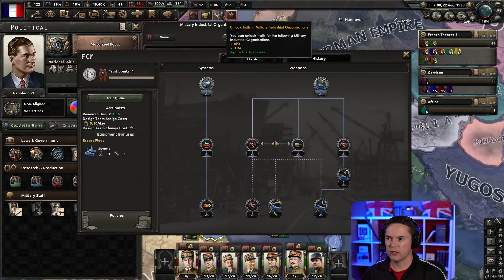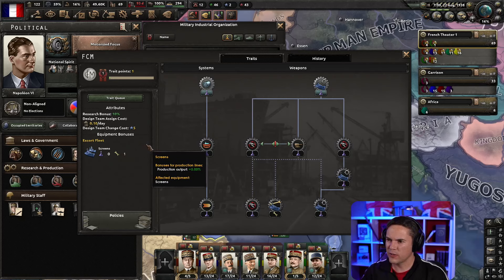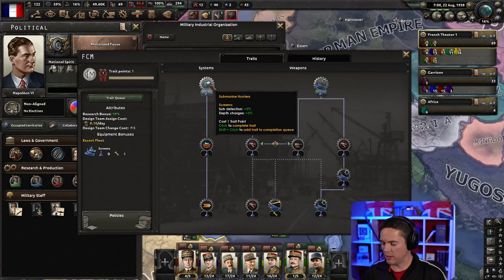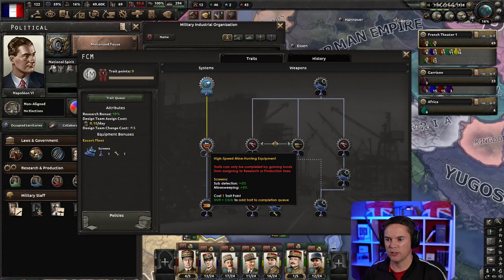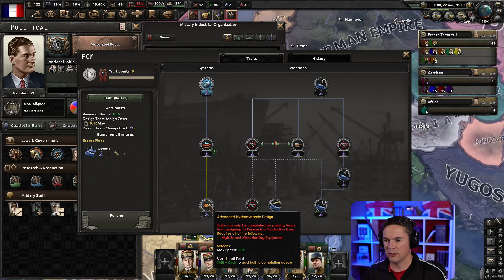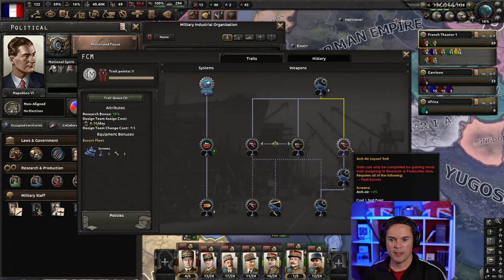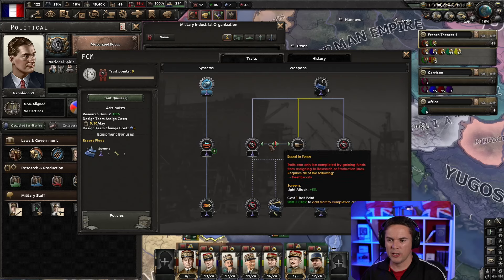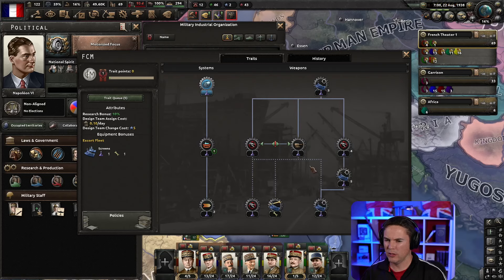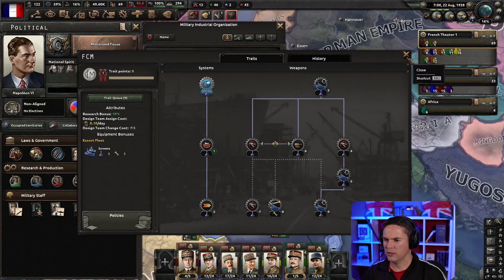We'll look at a little bit of housekeeping first. We're developing - these are our screens. Let's queue up a few things. Subdetection and depth charges - definitely. Let's put that in there for when we start developing new destroyers. That's more subdetection. Let's start locking these in. Max speed - I like the sound of all this. And let's take anti-air. Anti-air and light attack is quite useful. I'll go light attack actually. That should be the end of that.